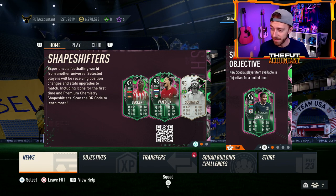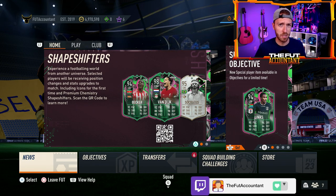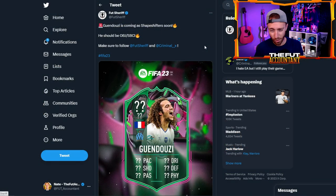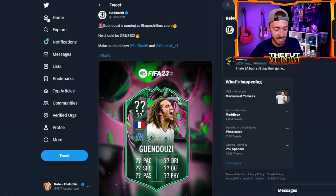Without further ado, let's dive into what's coming today. There was no loading screen yesterday — we were expecting maybe a little hint on what Shapeshifter cards would be upcoming. Instead, all we had were some leaks, and Footsherif promptly started leaking cards right after the content drop. We've got some big names coming in this Team 2. It seems like with the names released, Team 2 could be really, really cracked. I'm hoping these big name players step it up from Team 1 — not that Team 1 was bad, there are some really great players — but I hope we get some insane cards with Team 2.